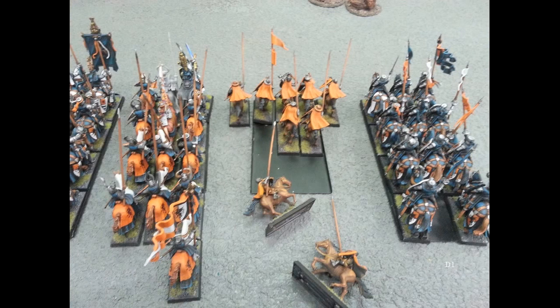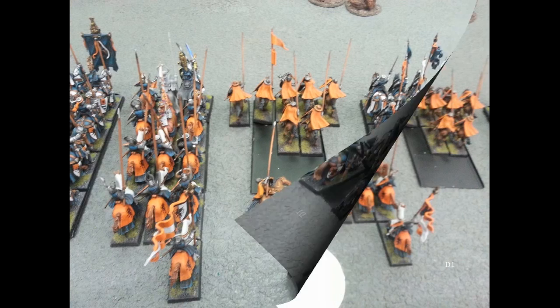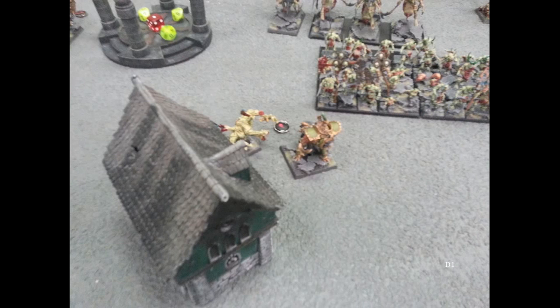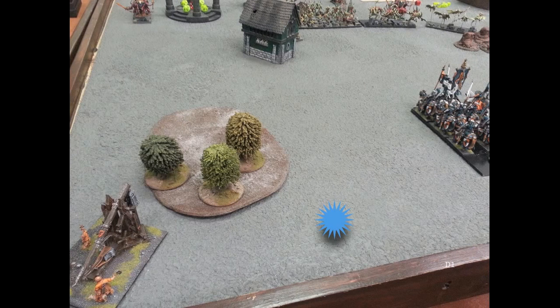I roll a five, a six, and a six for my peg knights and kill them to a man. I also lose two grail knights - that was a very expensive beginning to the magic phase. Then he casts some kind of vortex from the lore of Nurgle through my battle standard bearer's unit, kills a bunch of knights, and puts a wound on my paladin. He takes a wound in the process, though he's not too worried about that. Then he blows up a trebuchet - I consider that a rough turn one.